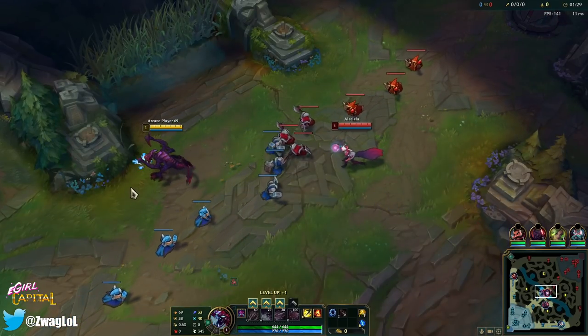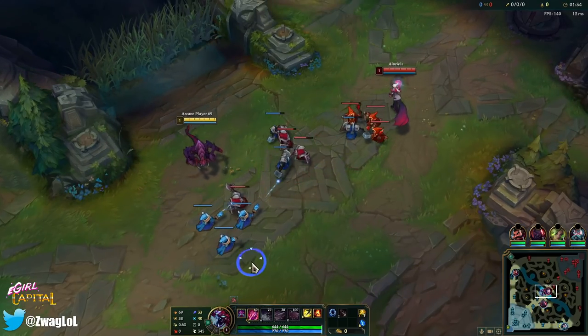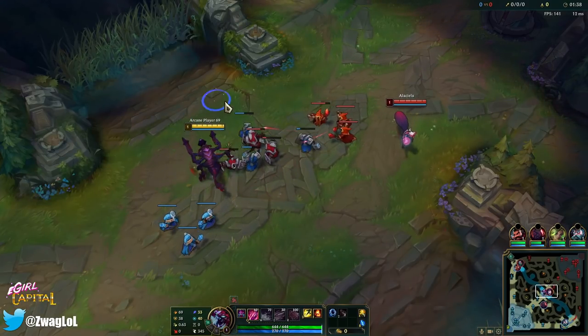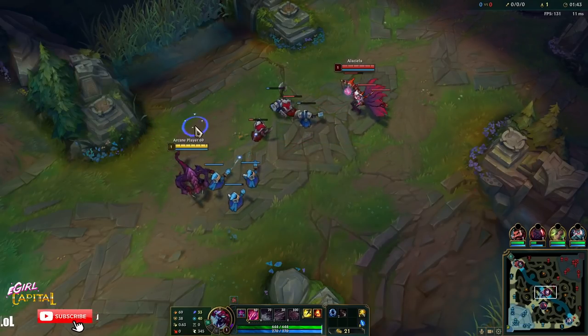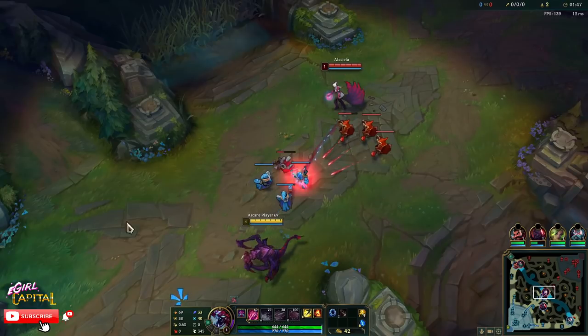Against a melee champ you can start E and use Hail of Blades to destroy people level one, but against a ranged champ like Ahri I would take Q. Cho'Gath has really good sustain as long as you last-hit minions — he heals from his passive, getting 20 health every time you kill a minion.